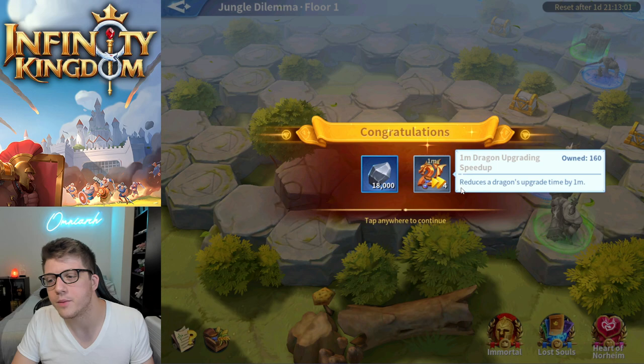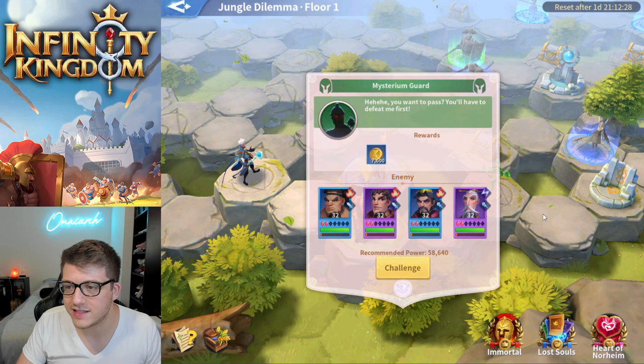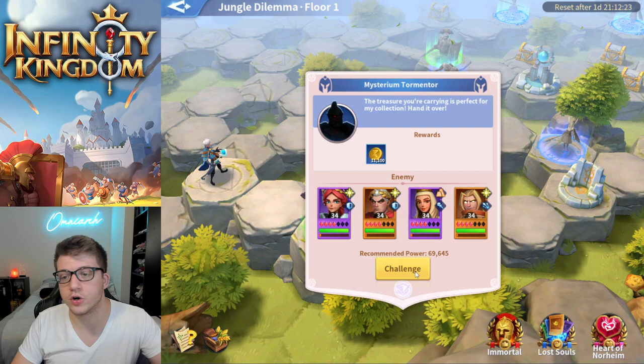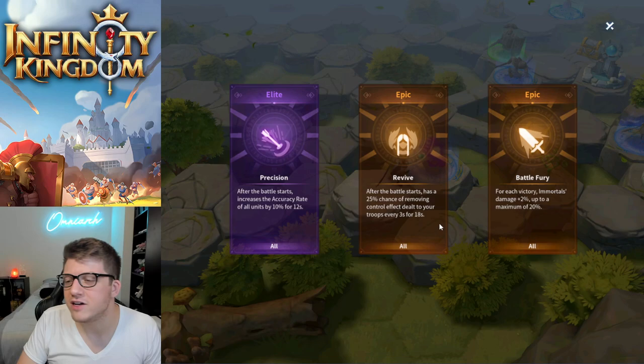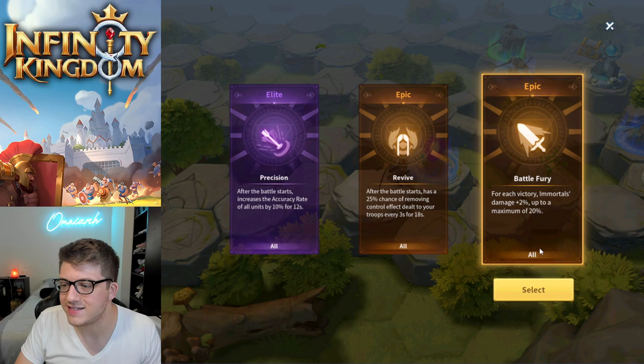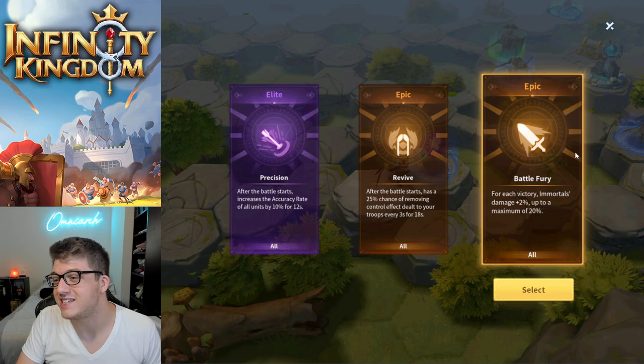Now I have a choice: fight the holy tormentor team for more gold, or the fire team for less gold and an easier fight. Since it's floor one and I know I'll win, I'll go for the harder one to get more rewards. The lost soul I'll likely get from the harder fight will be better too. I'm going to pick the 20% damage lost soul — it's not great this early, but it gets good later on.